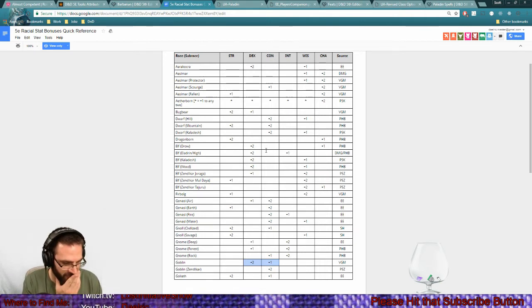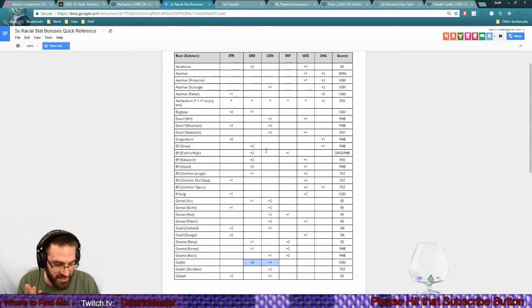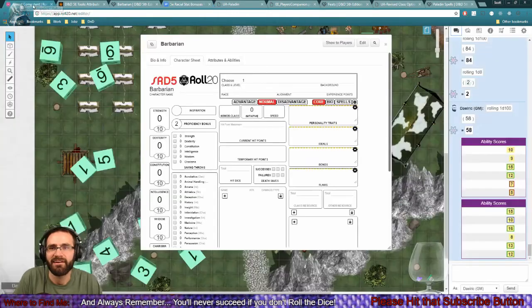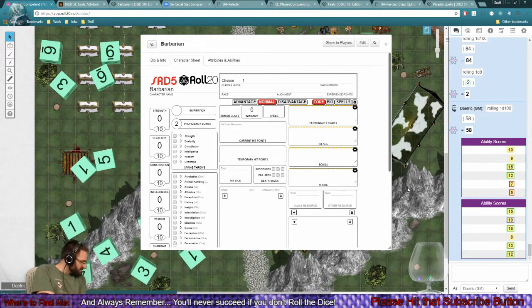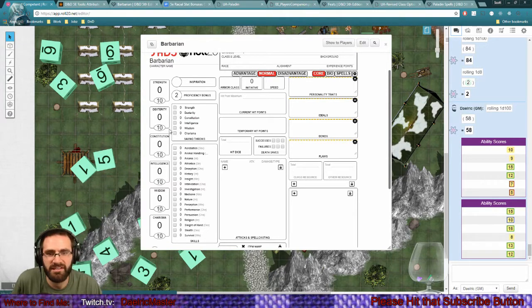Let's look at goblins. I don't have the PDF so I won't put it on screen. Goblins: plus two dexterity, plus one strength, darkvision. Fury of the Small: when you damage a creature with an attack or spell and the creature's size is larger than yours, you can cause the attack or spell to deal extra damage equal to your level. Once you use this trait you can't do so again until you finish a short rest - amazing for a barbarian.